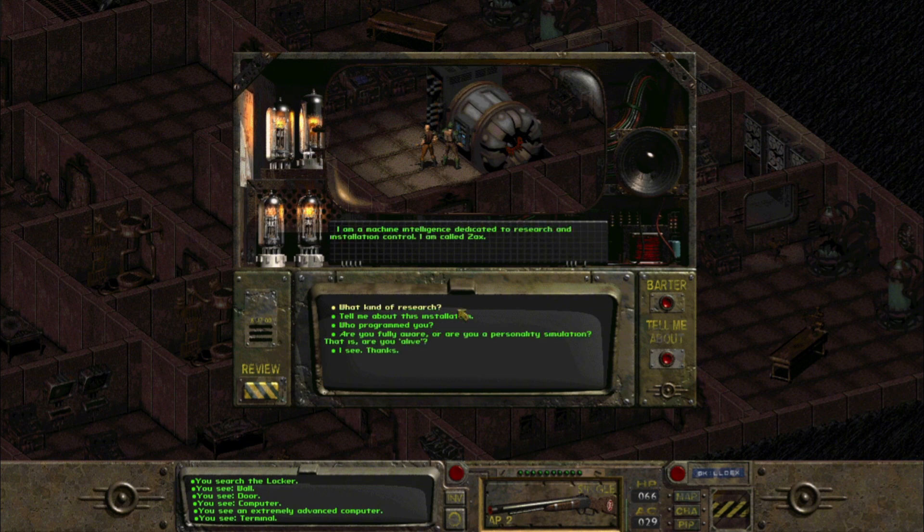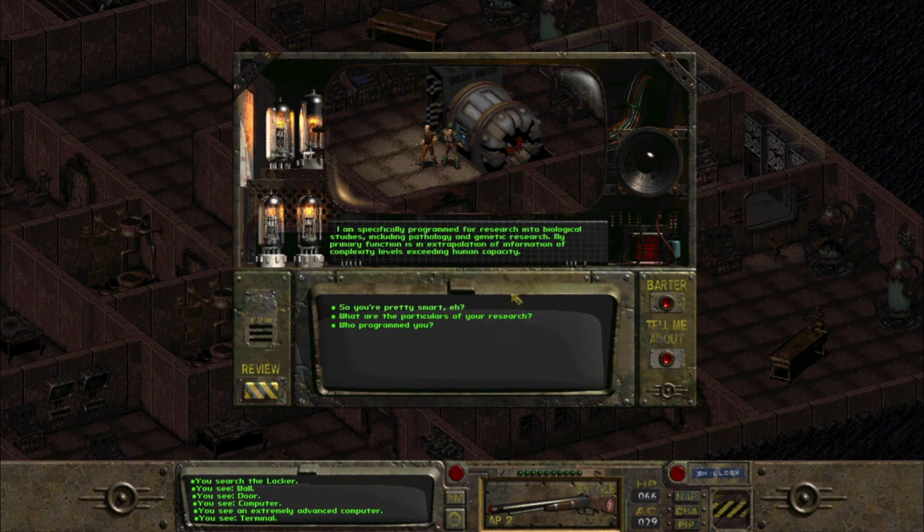'Who or what are you?' 'I am a machine intelligence dedicated to research and installation control — I am called ZAX.' 'What kind of research?' 'I am specifically programmed for research into biological studies including pathology and genetic research. My primary function is extrapolation of information at complexity levels exceeding human capacity.' 'So you're pretty smart?' 'No more than one ten-billionth of the history of human population can match my reasoning capabilities.' 'I am delighted to have been of assistance.'